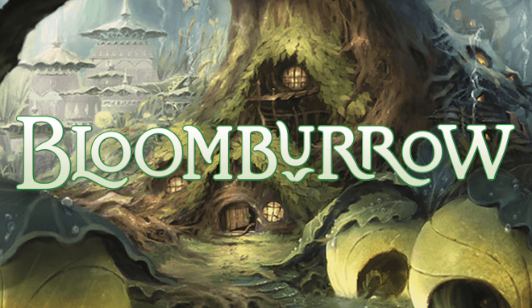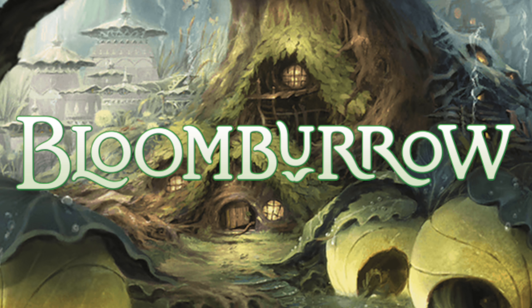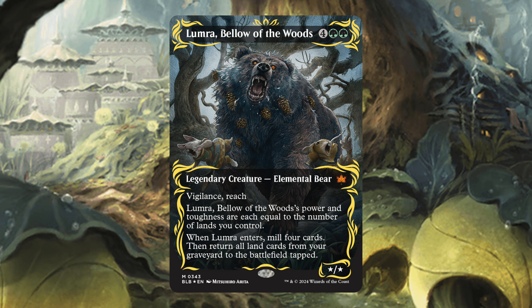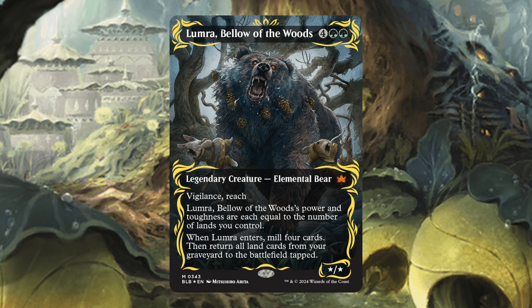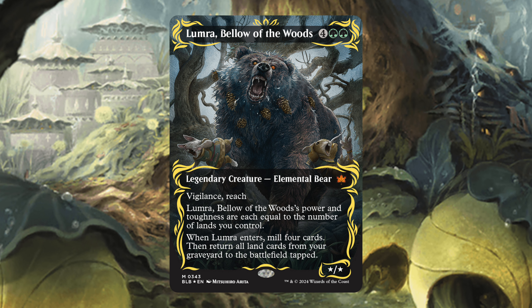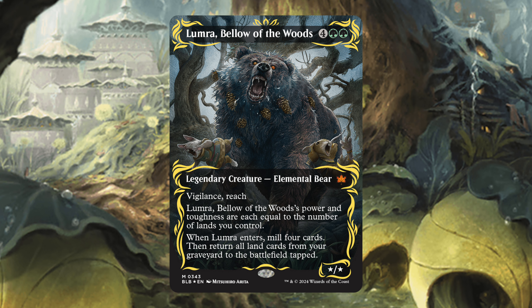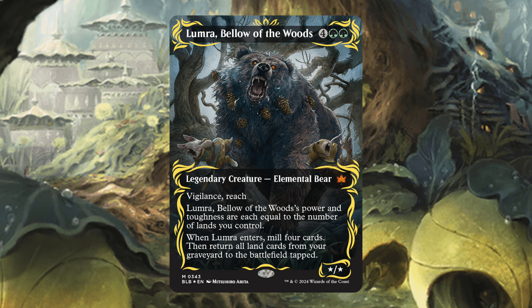I'm going to try and streamline this process as much as possible to make it an enjoyable video. The first card is Lumara, Bellower of the Woods. This is not a new card, but we do see we're getting a cool treatment to it. I'm not sure exactly what they're calling this, but they're adding some really cool detail. Kind of reminds me of the Neon Ink — maybe we'll see some variants of that.